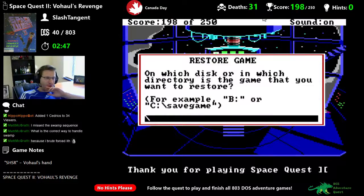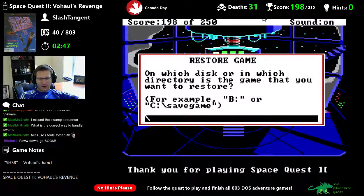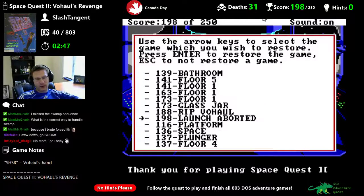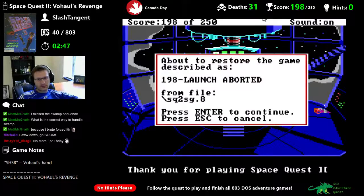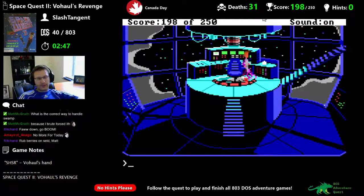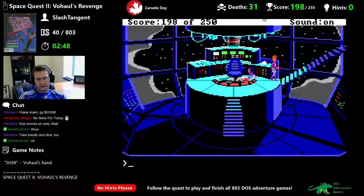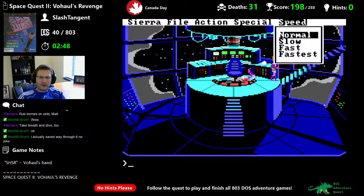In the swamp you have to cover yourself with the red berries which smell bad, then the monster stays away — like a monster repellent. Once you're in the swamp you've got to dive down in some waters to find a gem that acts as illumination in the caves. Anyway, I may need to go to normal mode for these stairs.